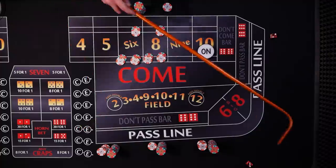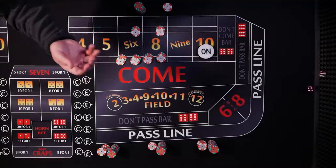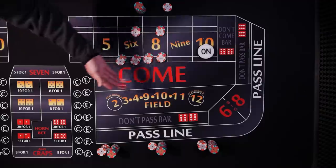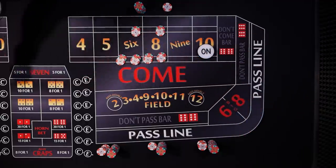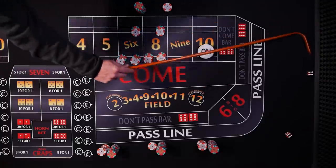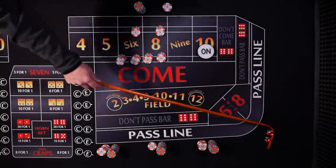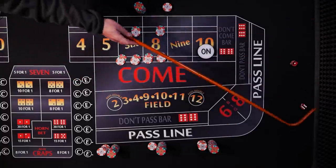We're doing pretty good! We got a five, no field five, another five — back-to-back fives. There's a nine, another nine, then box cars, then craps. And seven — seven out.